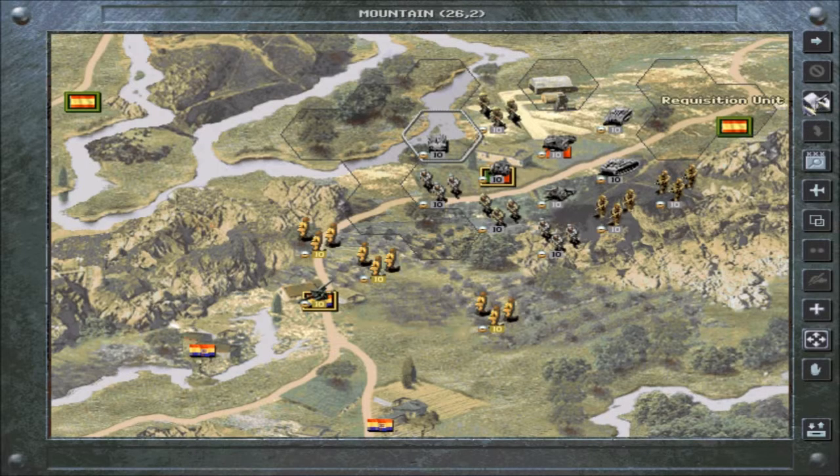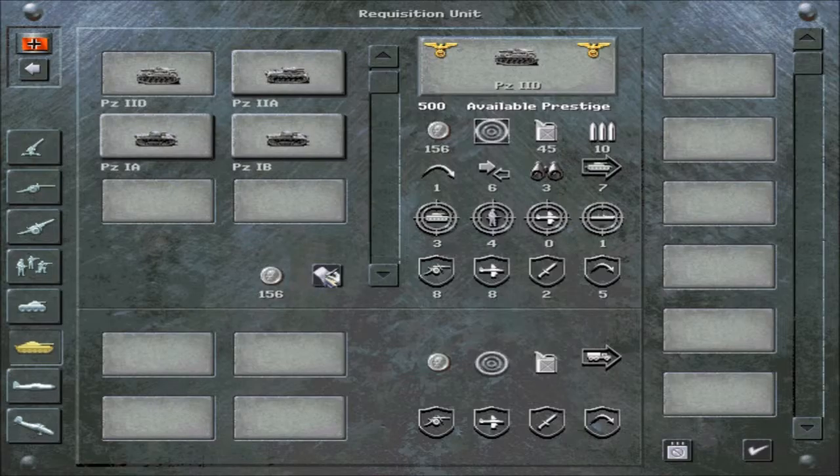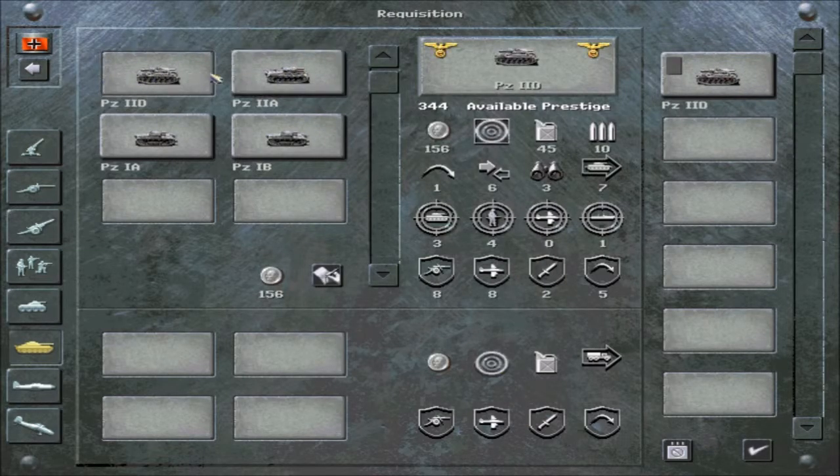Let's go into the requisition tab to see if we can buy anything. I have 500 available prestige. Being called Panzer General, it's obviously smart to buy panzers. Tanks are very useful — they have a very special attack against infantry and perform well in clear terrain. They also have a unique ability called Overrun: if the infantry unit is weak enough that you can kill it in one shot, it will get a free attack and extra movement spaces. So let's buy the Panzer 2D — this one looks better.